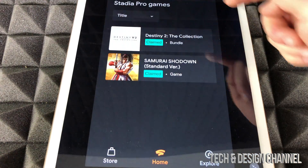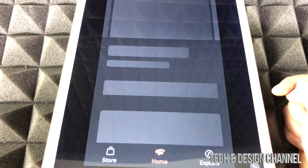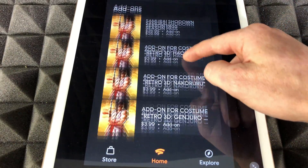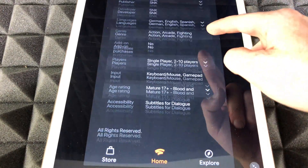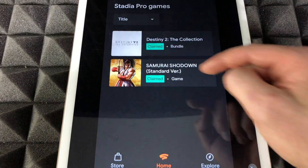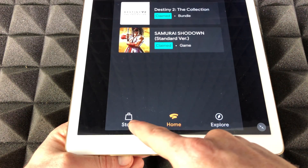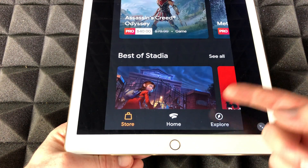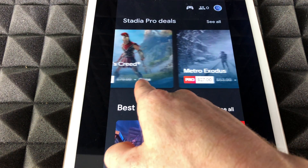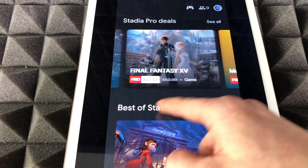If we're inside a game you can also scroll down and see more information about it — there's a lot more information right there. Go back. Something else to point out is the store right here. If you do want to purchase any games, you can go through this and see the options.